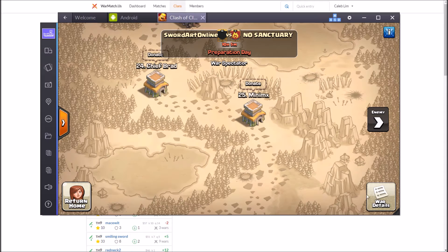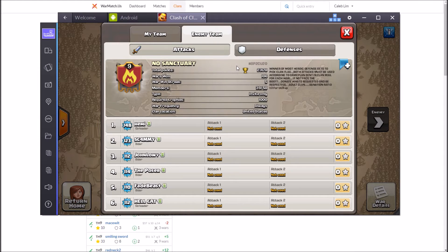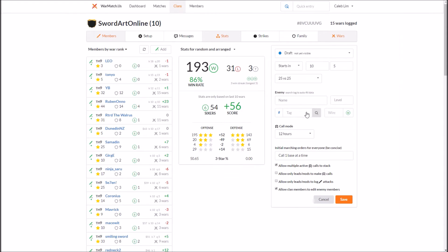For the enemy tab, you're going to want to go in here and look at the enemy team. You're going to see the tag is right here and you can copy that. I'm in BlueStacks, but you can just type it out if you're on your phone — just read it off from the enemy clan in your war page. Just click the check button and it will pull the data.